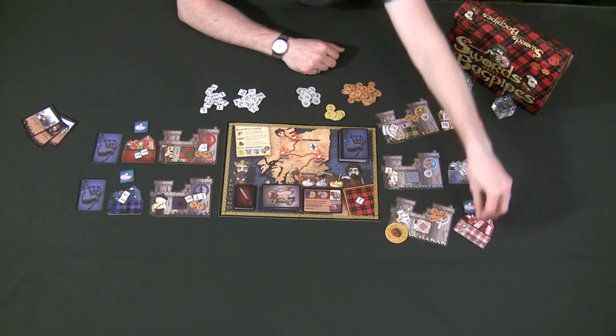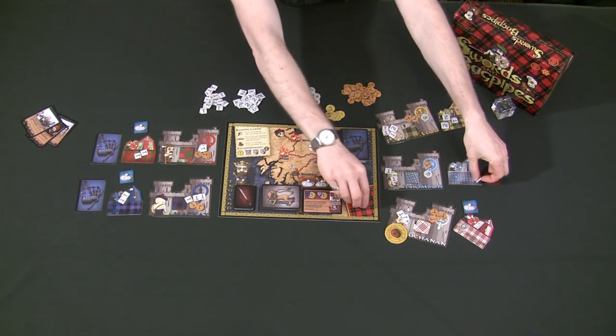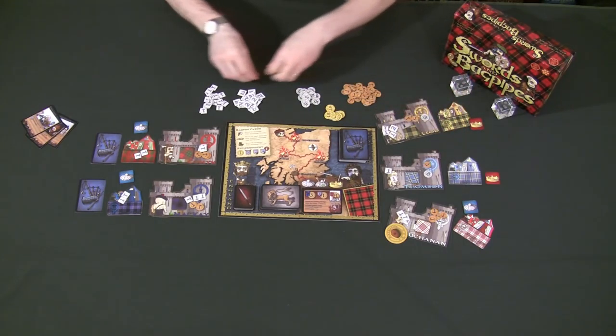After all players have received all their rewards, all the armies that are in all the camps — including the neutral army that was supporting Scotland — are all going to be removed from all the players' boards.